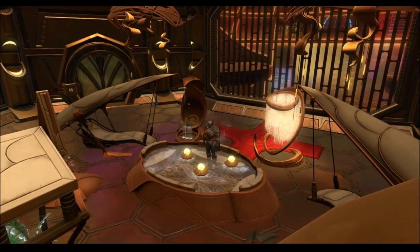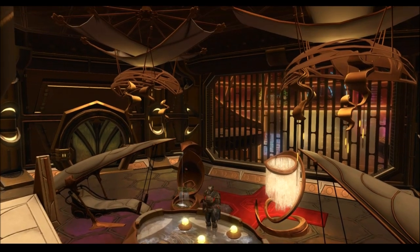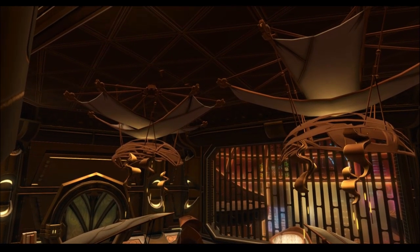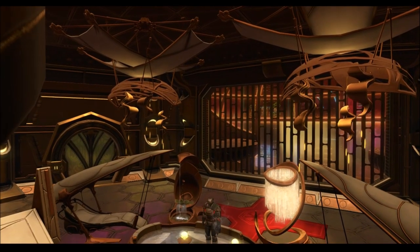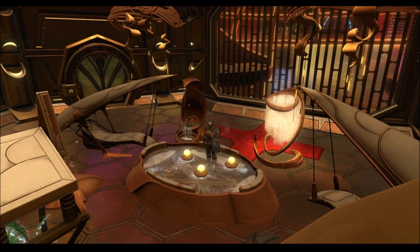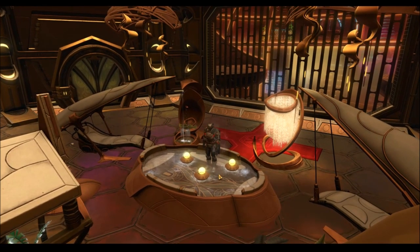Same thing for the Sovereign Executioner's armor set — the upper body armor is the only thing associated with the visual effect, so maybe just look at finding that if you don't have the credits or cartel coins to purchase the entire armor set. In any case, I'll end the video there. I just wanted to have this video up to kind of introduce you guys back to my channel, show you I'm uploading again, and then I'll work on some other videos going forward.